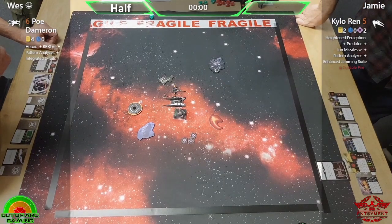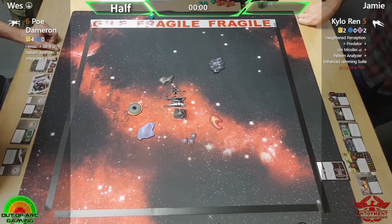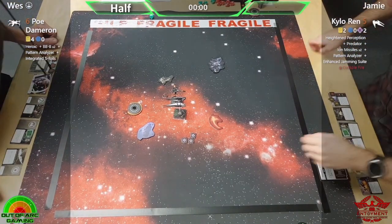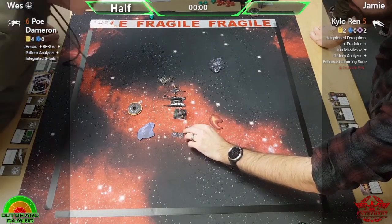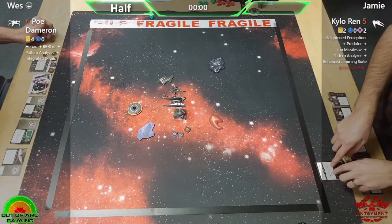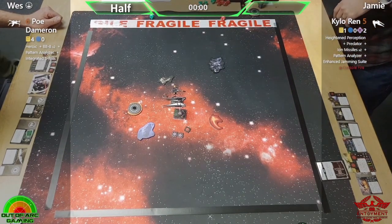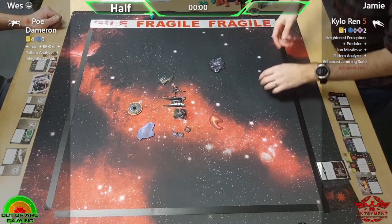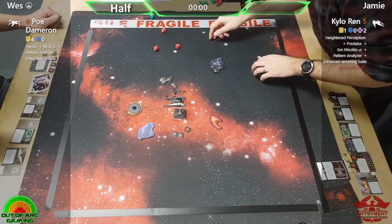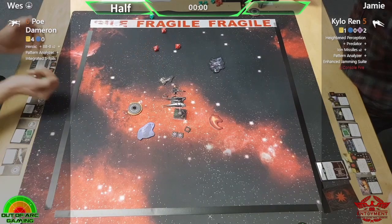I still think if he'd gone barrel forward and rotated back, he'd have had a shot and Wes definitely wouldn't. But at this point Wes might have a shot. Jamie was maybe considering a 4K or a 5-straight but it looked like he wouldn't clear it. Console fire triggers — that's an additional damage. Oh yes — this is painful.